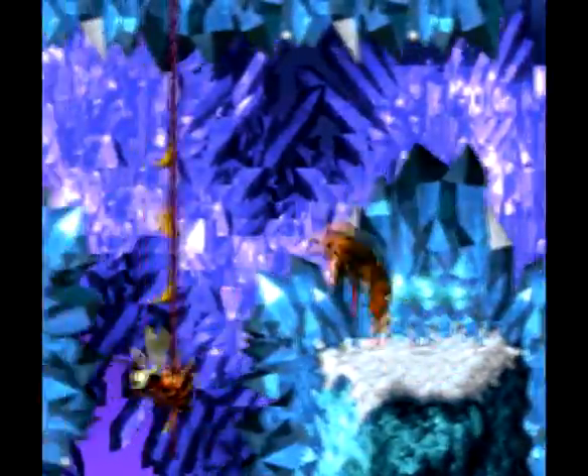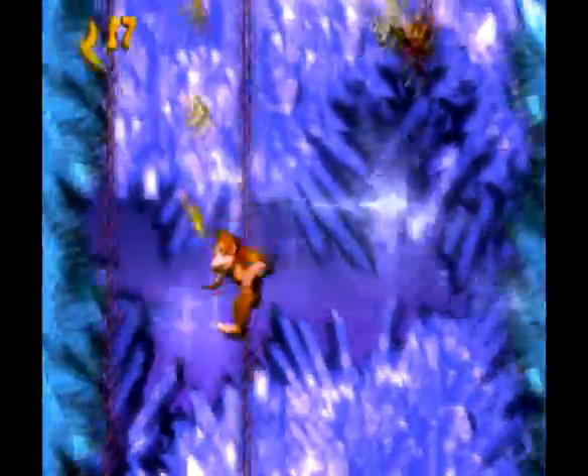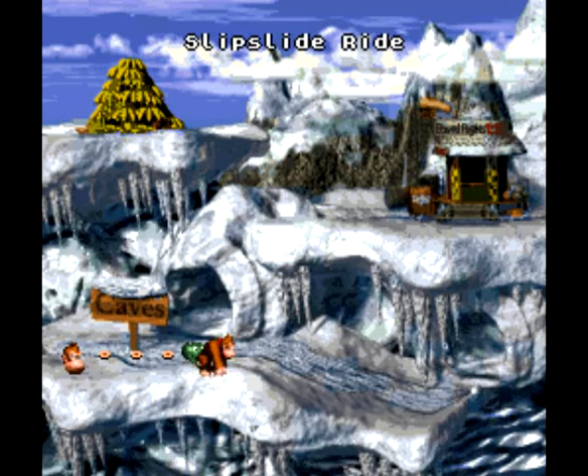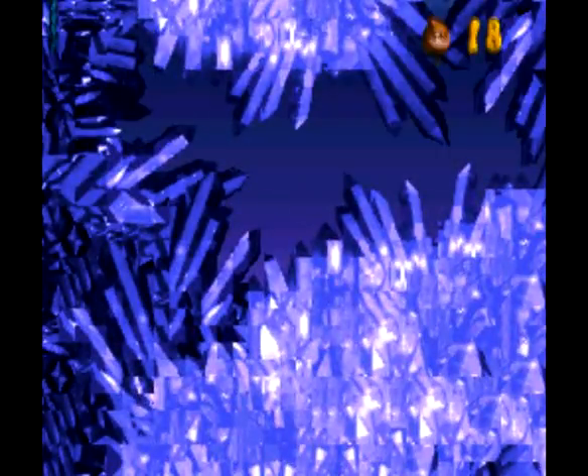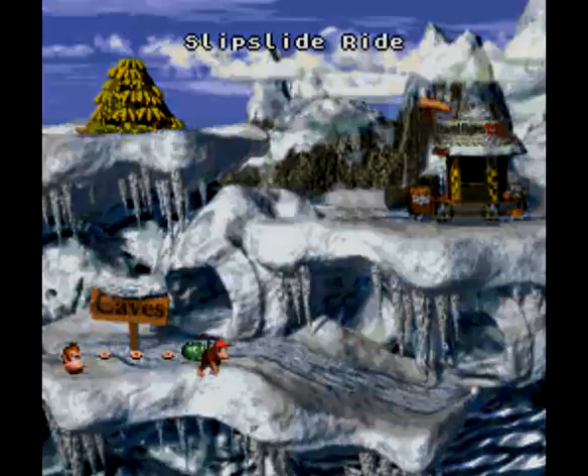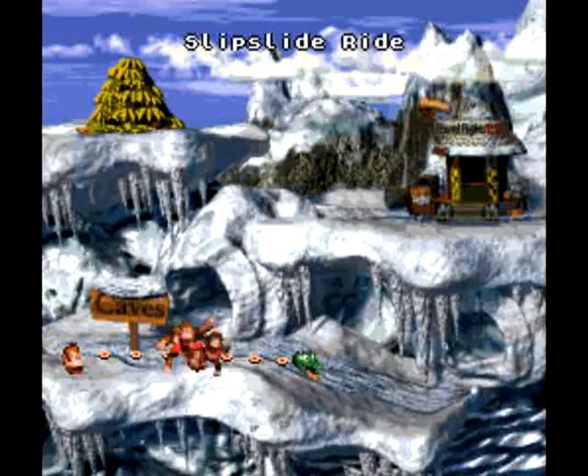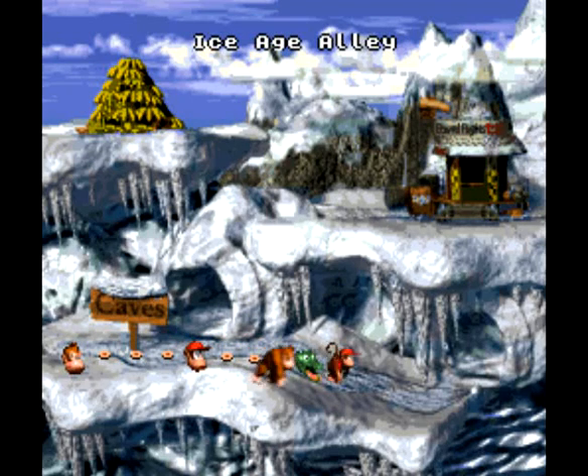Let's see if we can actually finish off this level. I'm pretty sure we're near the end. Don't fail here — this is the end right here. You just need some timed jumps, nothing too difficult about it, just get as high as you can. The frustration that comes with this game is undeniable. Against all odds, we actually made it. So we are going to exit this level without looking behind us. On the next episode we will tackle level 3 of World 4, Ice Age Alley. Pretty sure this is another tough one — they're all tough. Thanks for watching, guys. Hope you enjoyed the fails. I know I didn't. We'll see you next time.